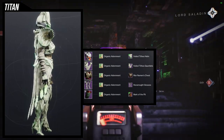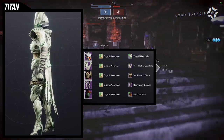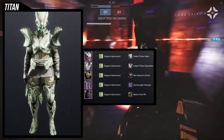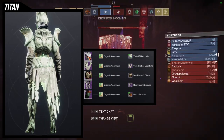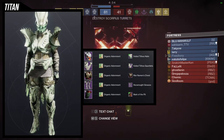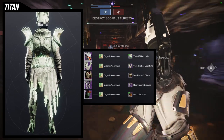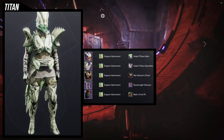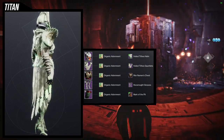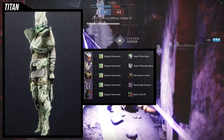Everything else is kind of organic so that's a moot point. For the mark, Mark of the Pit — just because of that green. I actually do like this set quite a bit; the only pieces I would switch out are the helmet and the shoulders. Looking at it more carefully, I don't think the organic-looking armor looks that well with the Veil Tithe stuff. Other than that the set looks pretty good — let me know what you guys think.